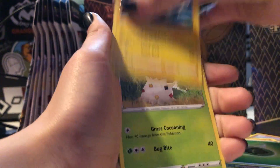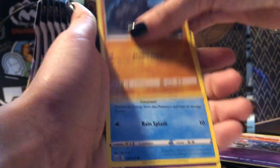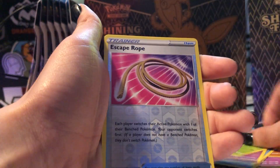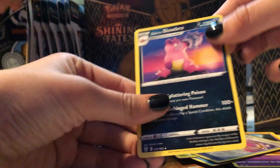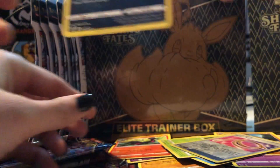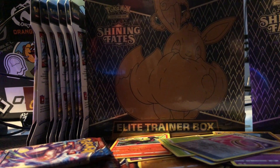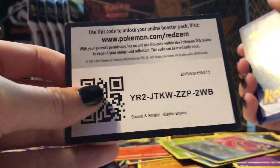Energy, Luxio, Spewpa, Rapid Strike Mustard, Spoink, Roly-Coly, Frillish, Espurr, Blipbug, Escape Rope — a Reverse Escape Rope — and Galarian Slowbro! Hey, Galarian! Let me see you. Oh, that one looks really cool. Code card.